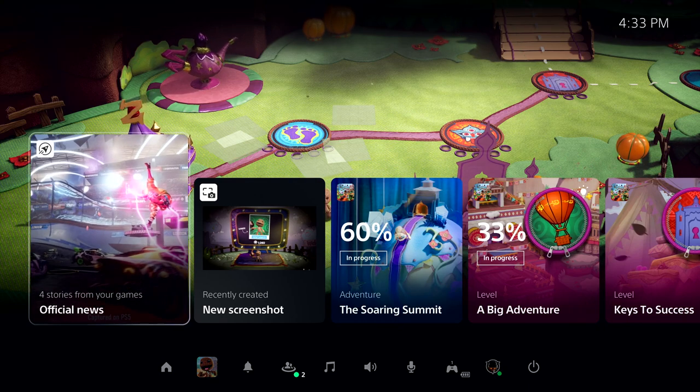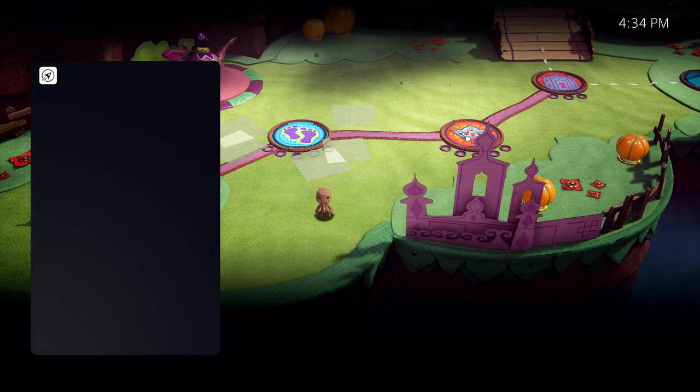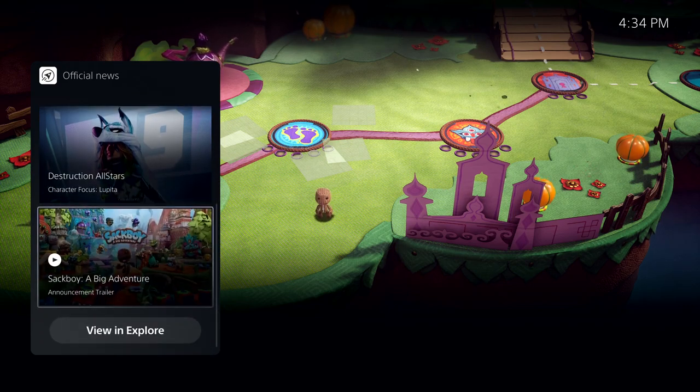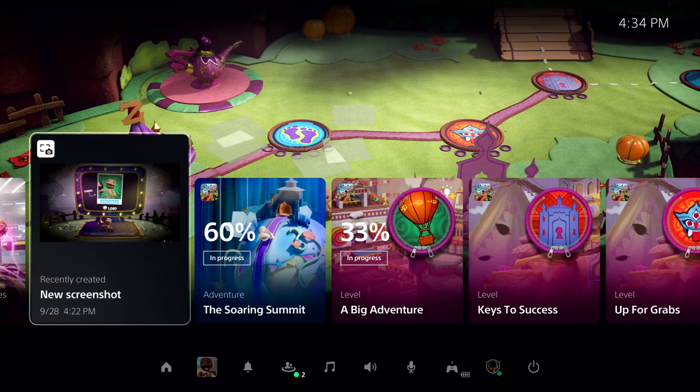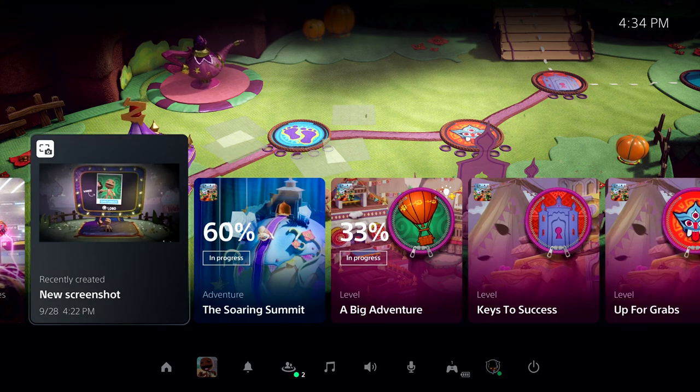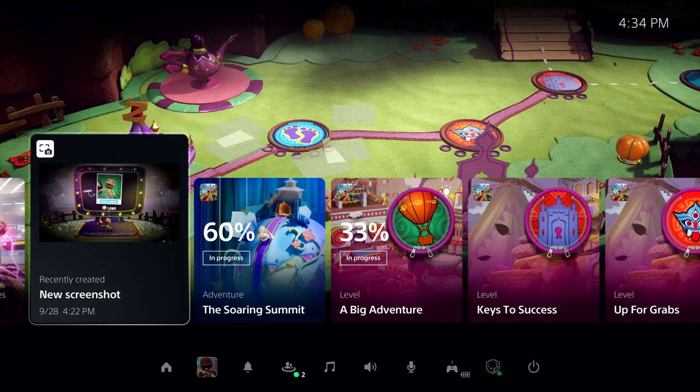These colorful characters are called cards, and they let you interact with games and the system in a variety of ways. As we've just resumed, the Control Center is showing a special card that allows me to get up to date on recent stories posted by publishers for games I am following. Another card here shows me recent media I've captured from my gameplay, using the Create button on the DualSense controller.